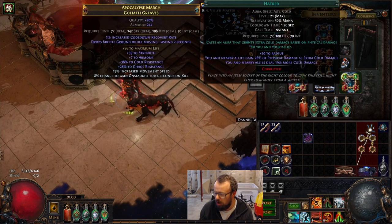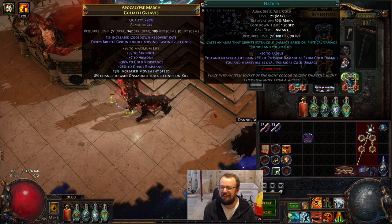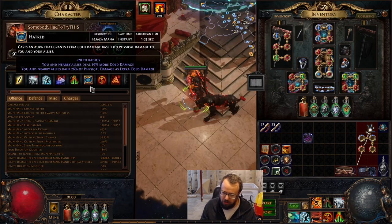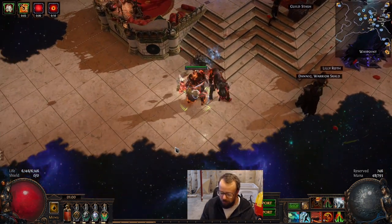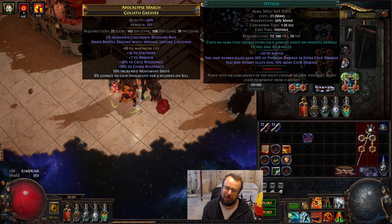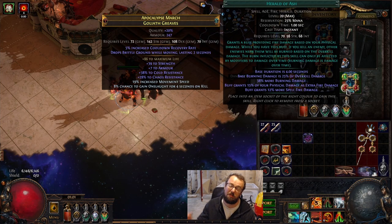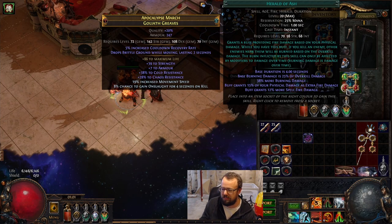We swapped Determination for Hatred. I decided — I have six Endurance Charges, close to 30% Phys taken as, and a little bit of armor with our Granite Flask up, about 9k armor. Not great, but I decided I want to have big damage, and Hatred gets us that big damage, so I swapped it in. Then Precision plus War Banner for accuracy, and Herald of Ash for basically making the skill look cool while mapping — gives a little bit of extra clear, makes it feel good.